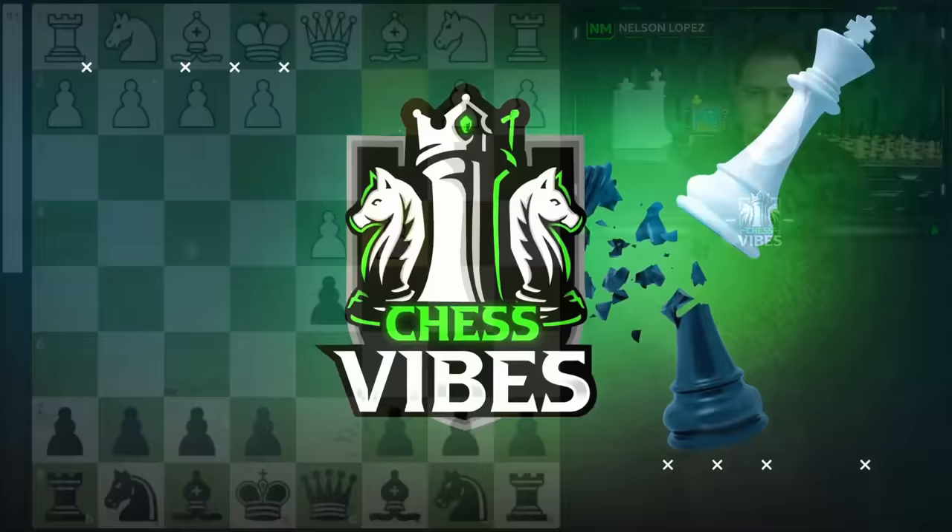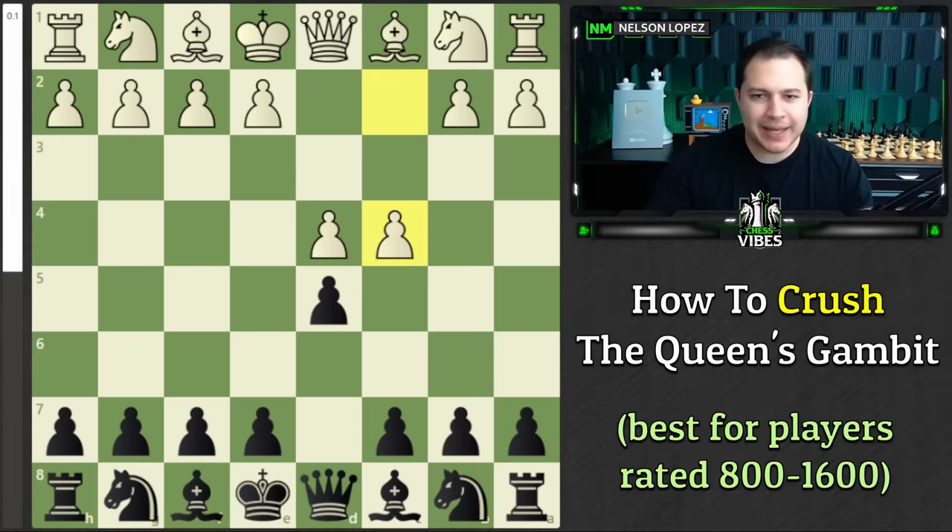D4, D5, C4 — this is the Queen's Gambit. White is giving away the pawn to get compensation in other ways. You have a lot of ways that you can respond. You can accept the gambit, you can decline it with E6, C6, or Knight to F6. But the move I'm going to recommend today is E5. This is called the Albin Counter Gambit. It's a counter gambit because we are offering our own pawn for free, essentially. There's nothing defending this pawn, and if White wants, they can simply take it.